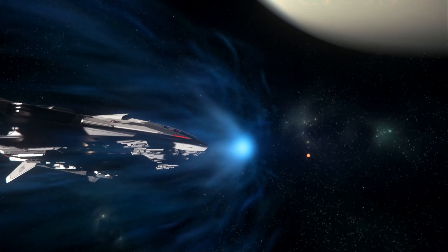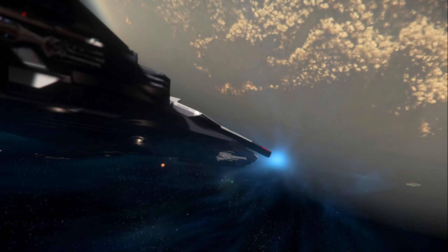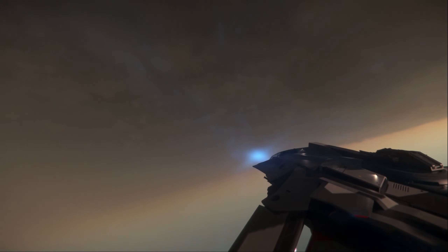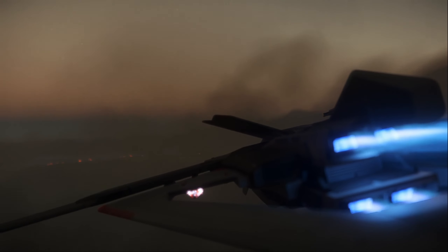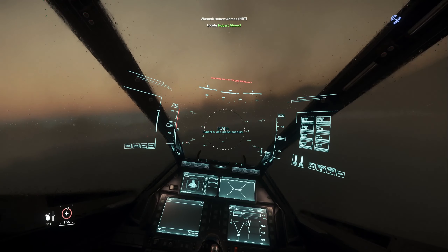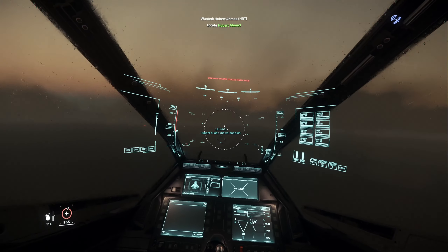We are coming into Hurston now, gonna give this baby a little atmospheric test and see if it's as maneuverable in atmosphere as it is in space. With the amount of wings and fins protruding off of every angle, it makes sense that this thing is so aerodynamic. We are on the outskirts of Lorville — this game is so beautiful, just flying through the clouds. This F-22 Raptor-like ship.